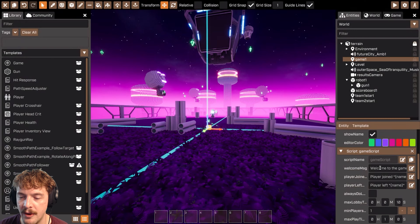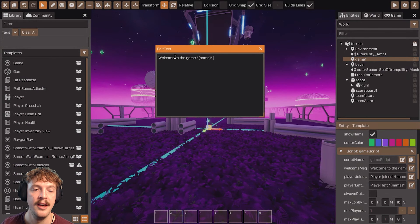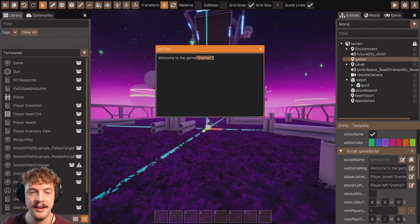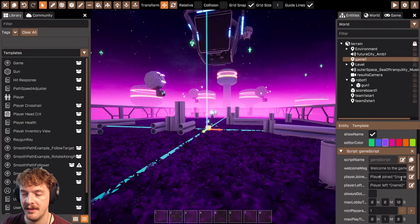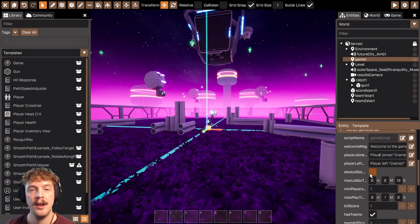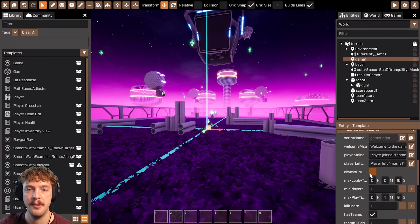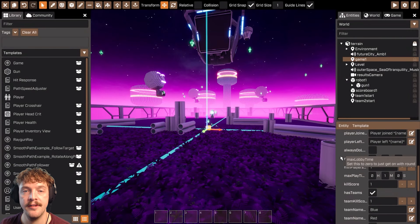Let's look through the game script settings. The welcome message says 'welcome to the game' with the player name, which is exactly what appeared in the notification panel — it said 'welcome to the game Super Goose' and 'Super Goose' is my name in Stadia. Similarly, it has 'player joined' and 'player left' messages you can tweak and customize. 'Always do lobby' is a checkbox to decide whether you want a lobby between game rounds or to flip-flop between the round and results screen.